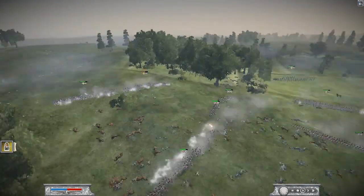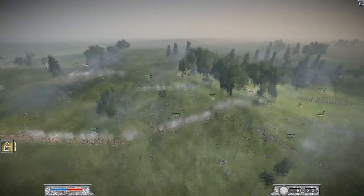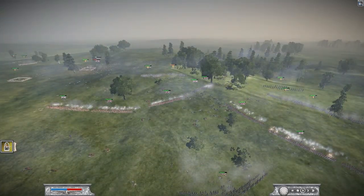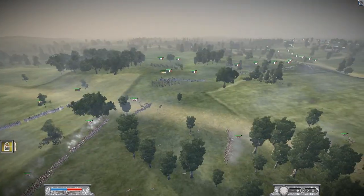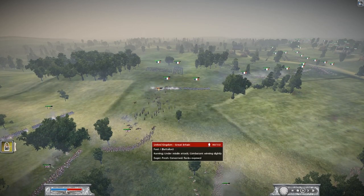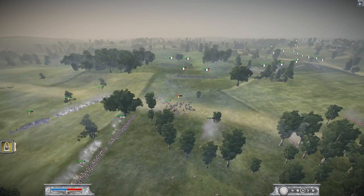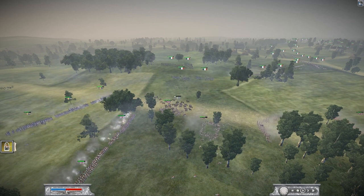VC is now in a lot of trouble — no artillery, down to one or two cavalry units, and several units routing. VC tries hitting Apollo's right flank again but Apollo forms square with no problem.